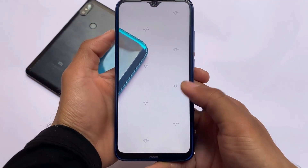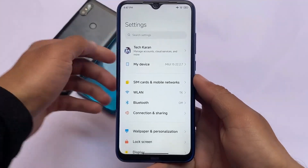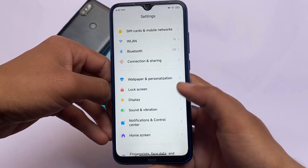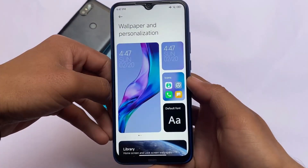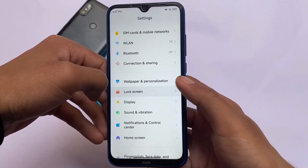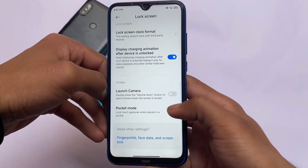I didn't get any boot loop. The boot animation was lost after installing Google apps but no worries — the device had no issues for me. Moving into settings, it's almost the same: wallpaper and personalization and similar things. MIUI 13 fonts are available by default; you don't need any separate steps to apply them.